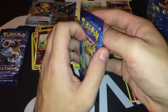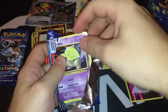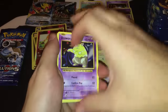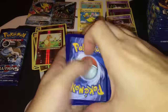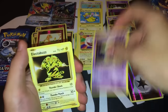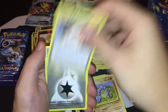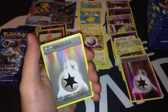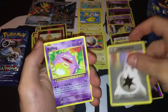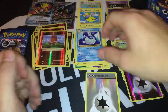Three more packs left from the left side. Pack sixteen: Drowzee, another Electabuzz, Vulpix, Centour, Onix, Charizard Spirit Link, another Double Colorless Energy — really like it. Koffing, reverse foil Diglett, and the rare is a Dewgong.